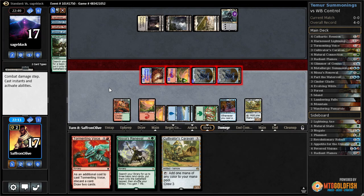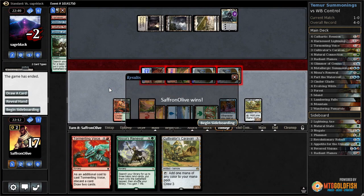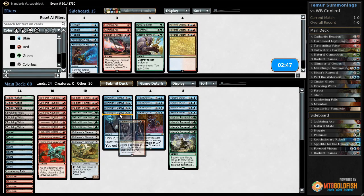I think we just win here with our Wandering Fumarole - send everything at our opponent, flip around the power and toughness, and that should be lethal. Metallurgic Summonings! We went from zero to killing our opponent in like one turn. So good.